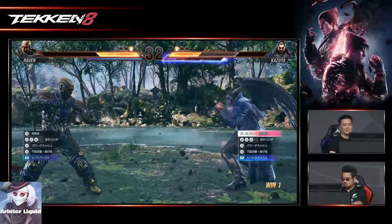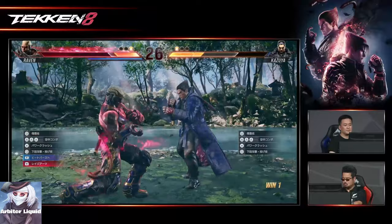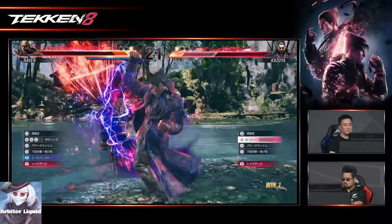For example, you can simply do this to low attack quite easily and then follow it up with a mid to create a mix-up on your opponent. This is a typical character's special style.